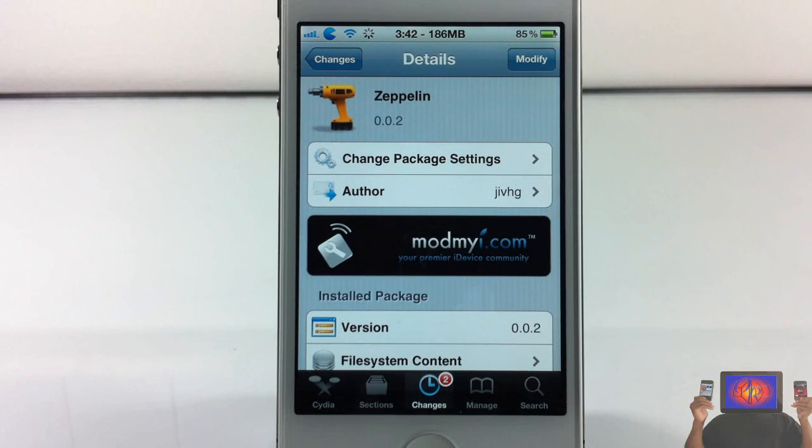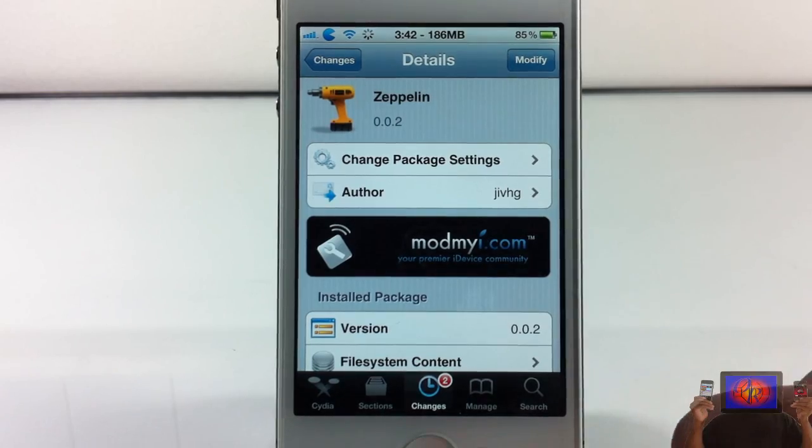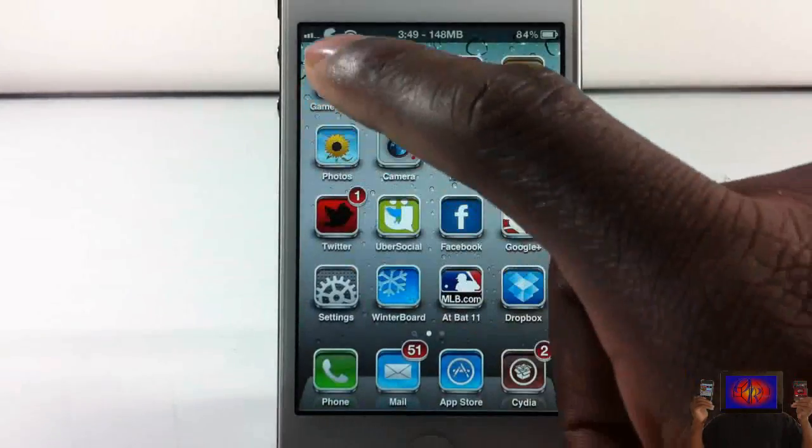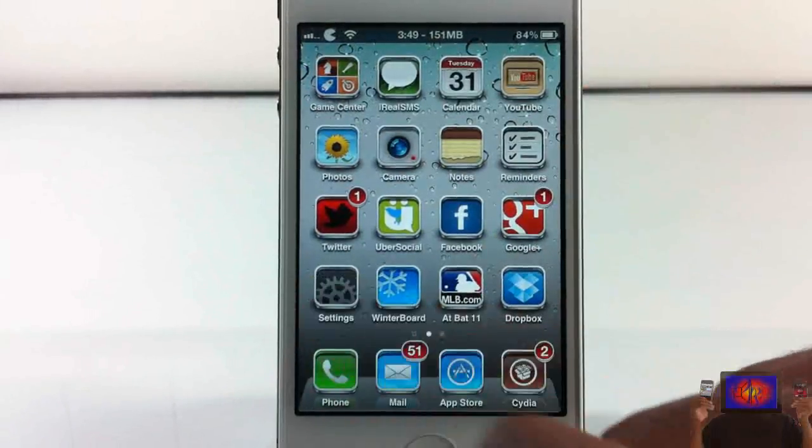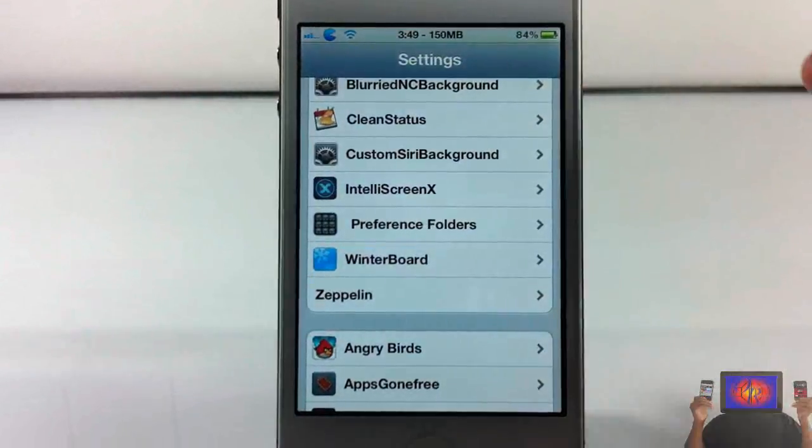Hey YouTube, Opinion Native Reviewer here, bringing you guys a video on Zeppelin — it's by Jiv HG and it's in my repo for free. Basically, what Zeppelin allows you to do is theme your carrier logo. As you can see up at the top, I have a Pacman for my carrier logo, and that's what it allows you to do.